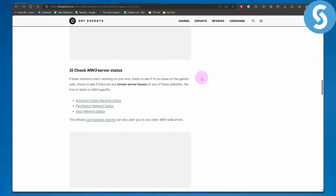Last but not least, check the Modern Warfare 3 server status. If the basic solutions aren't working on your end, check to see if the issue is on the game side. Check for any known server issues on relevant websites. The first one is Modern Warfare 3 specific — you can go through the Activision online server status official sites to find out, because the games have a lot of load and sometimes the servers could be down.